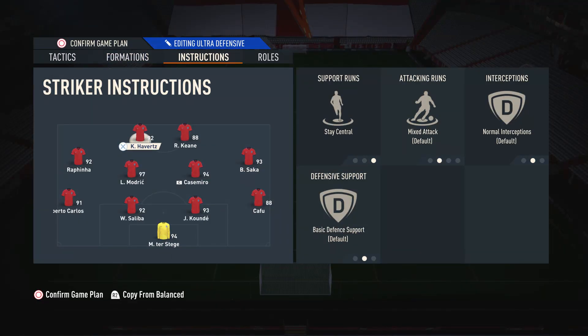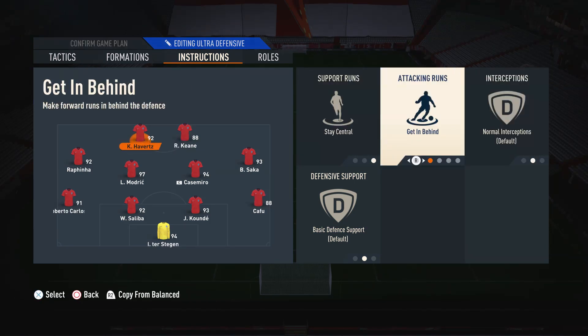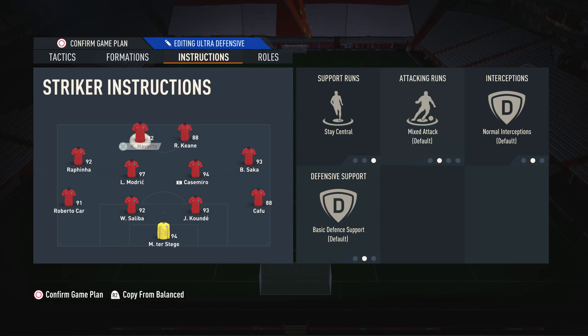Moving on to the player instructions — on both the strikers I like to have them on Stay Central and Mixed Attack. We have them on Stay Central because it's important that they maintain that central position and don't drift out into the wide areas where we already have players. We also have them on Mixed Attack because when you put them on Get Behind they always make the same one-dimensional runs and are very predictable, but on Mixed Attack they make more dynamic runs and get a lot more involved in the build-up.